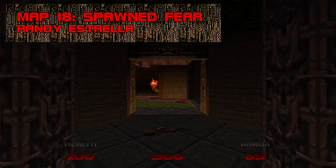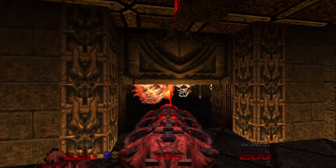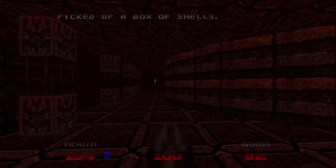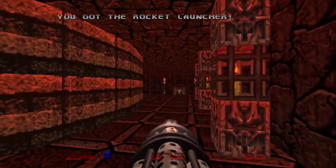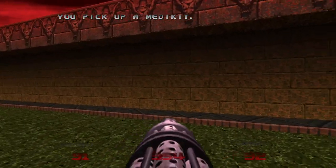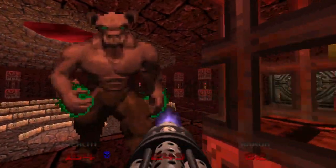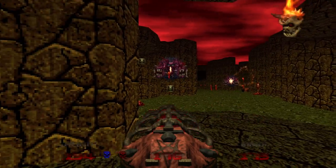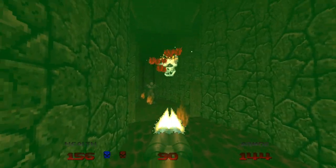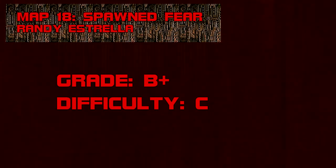Map 18: Spawned Fear. One of the deadliest and most substantive maps in Doom 64, Spawned Fear lives up to its name, packing 42 lost souls and 10 pain elementals — the most in the game excluding the final map. Unlike some early maps which try harder, Spawned Fear is genuinely unnerving, thanks in part to the primordial grumbling of Aubrey Hodges' soundtrack. The fiery gully leading to the yellow key is the only environmental hazard that can get problematic if you don't know where to go. Grade: B+, Difficulty: C.